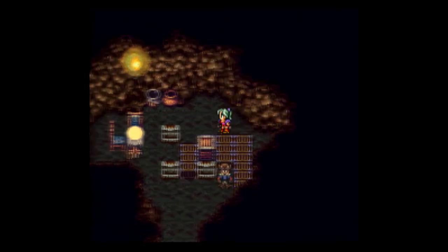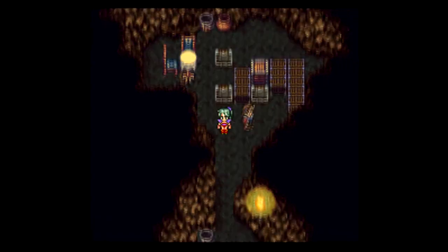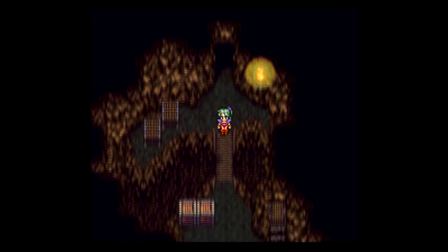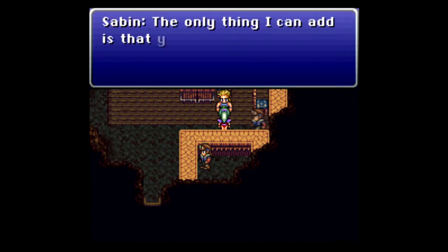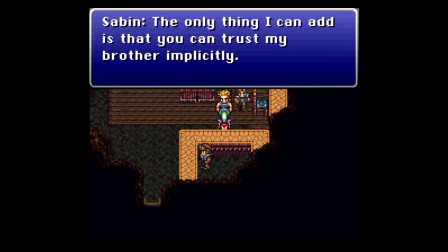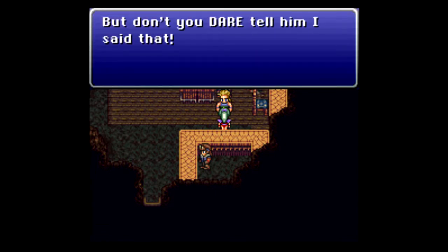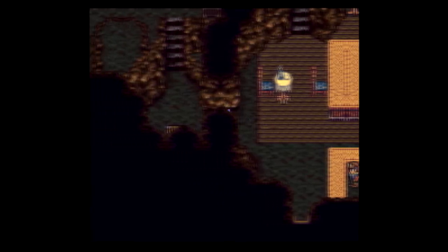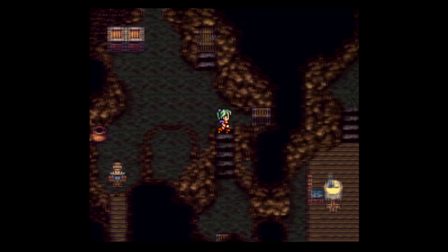The White Cape also protects against Silence and Imp, so that's pretty nice for Terra. That's one of those secrets I found that wasn't in the official strategy guides, back when I was a kid — I just randomly found it and I thought I was king of the world. Back then there were two strategy guides: one had the cartridge cover art with Locke in the corner, and the other had Sabin on the cover with a waterfall in the background. I did have both of those.